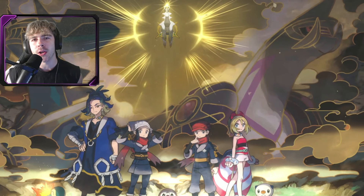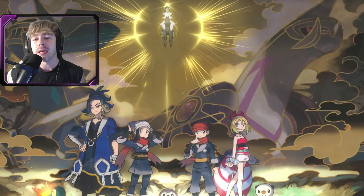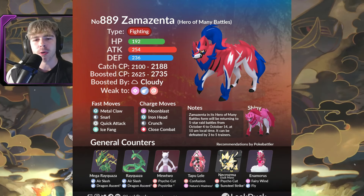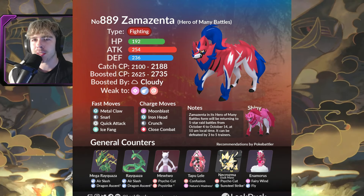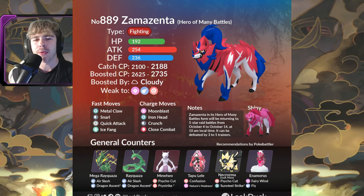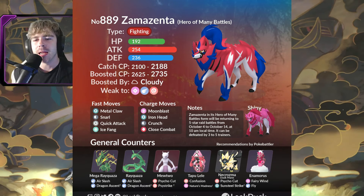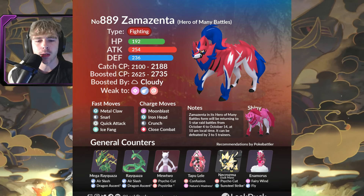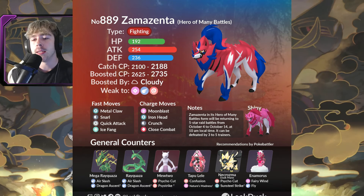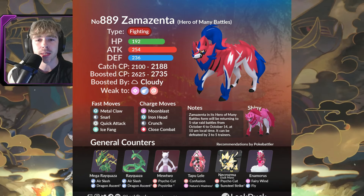Shiny Zamasenta in Pokemon Go is a very good pink Shiny — it looks amazing. According to a Raid Guide from Leaked Duck, the Hundo IVs are the same as Zacian at 2188, or 2735 when weather boosted by Cloudy Weather. Zamasenta is weak to Fairy-types, Flying-types, and Psychic-type Pokemon. Good counters include Mega Rayquaza, regular Rayquaza, Mewtwo, Tapu Lele, Dustmane Necrozma, and Enamorous.